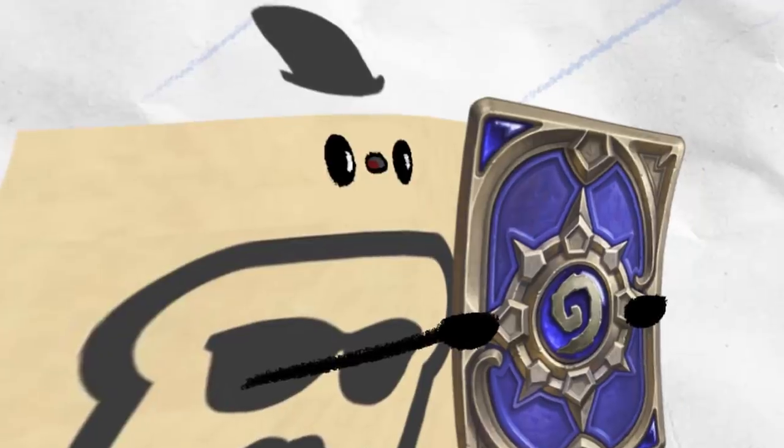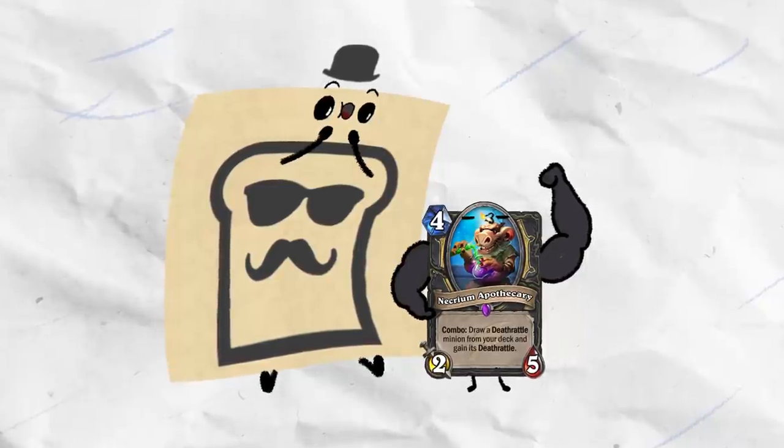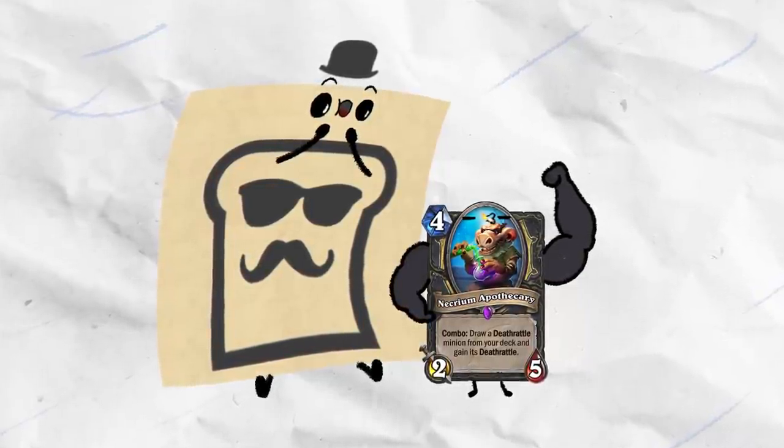Necrum Apothecary is probably one of the strongest cards printed. It has such great synergy — he just can't kill it and it's just free damage every turn because he can't kill it.